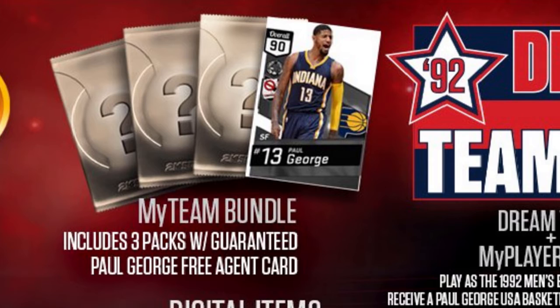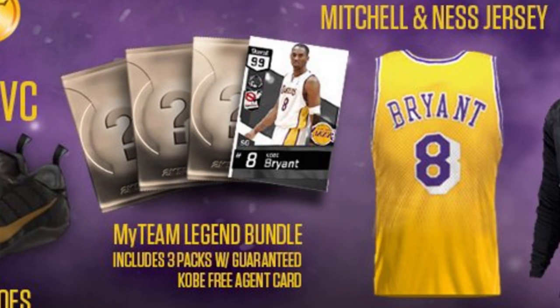Here's a look at the Paul George card — this is the one you get if you pre-order the normal edition. This is a 90 overall Paul George. The card layout is so different from last year and any other card layouts we've ever had. A lot of people are saying this is a good card layout, but to me it's too much like NBA Live or Madden Ultimate Team. I just don't like it.